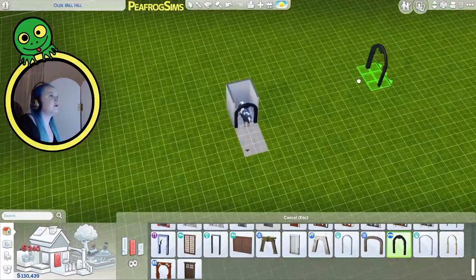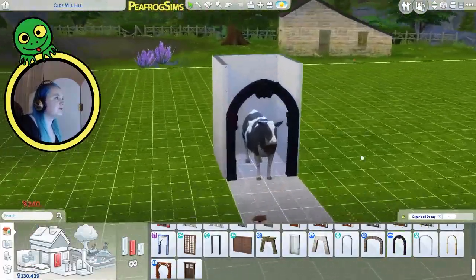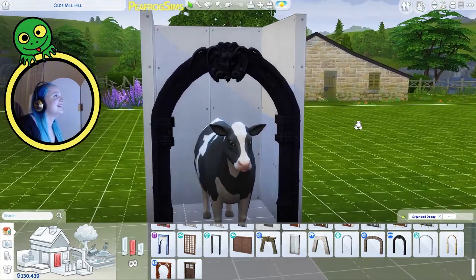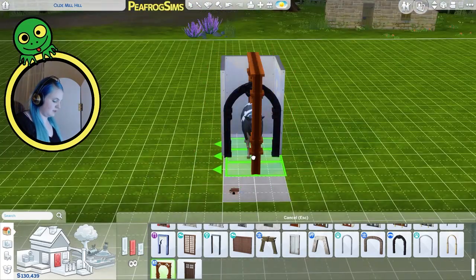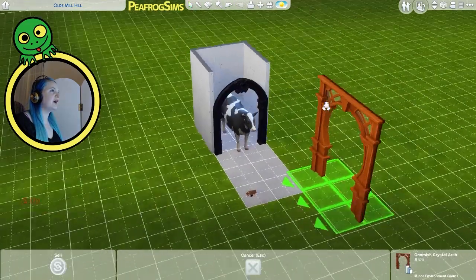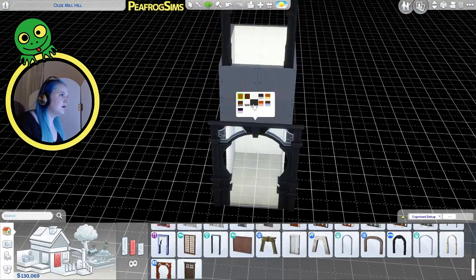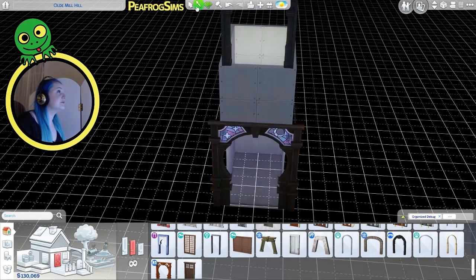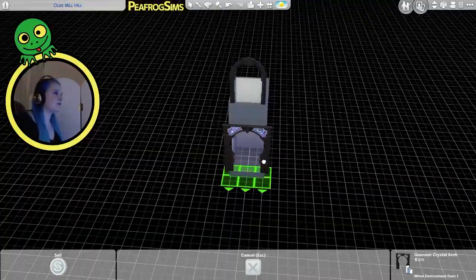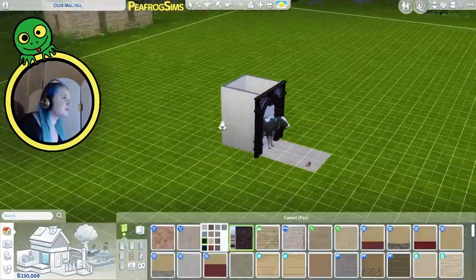Hello, cow. You already look quite gothic. Maybe I could put a big archway around it. Turn around — turn around — archway. Is it gothic? Yeah, gothic enough. That's pretty magnificent. This is pretty gothic.